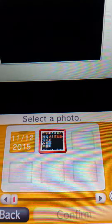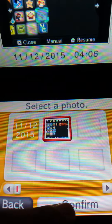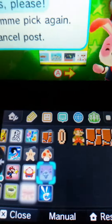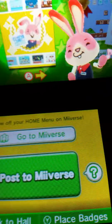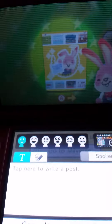It will just take you to your Nintendo 3DS camera and you will just choose a screenshot to post. And you just say yes, and it will post right there. You'll just place a comment, usually what you do, and that's what you have.